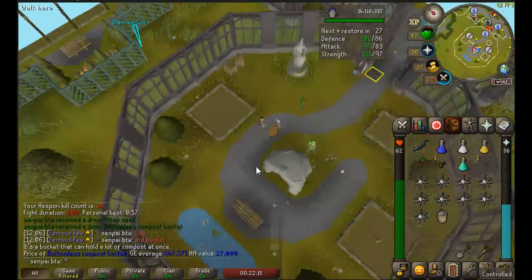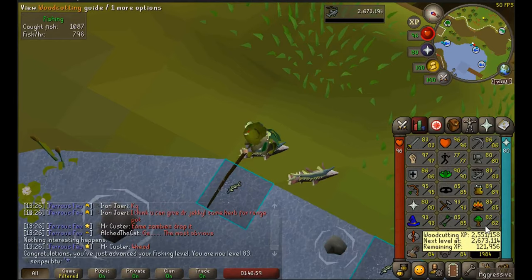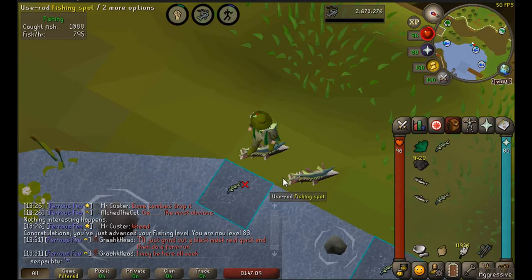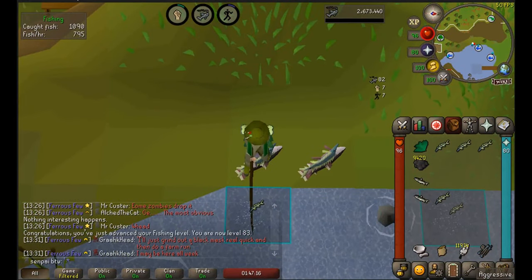There's 83 fishing. I'm currently working on 84 fishing so I can plus-three boost to finish my master clue step - I need to fish chicken ale which requires 87, so with a fishing potion at 84 I can boost up to 87. I know I can use an emerald pie but I'd rather just fish the levels for the XP.